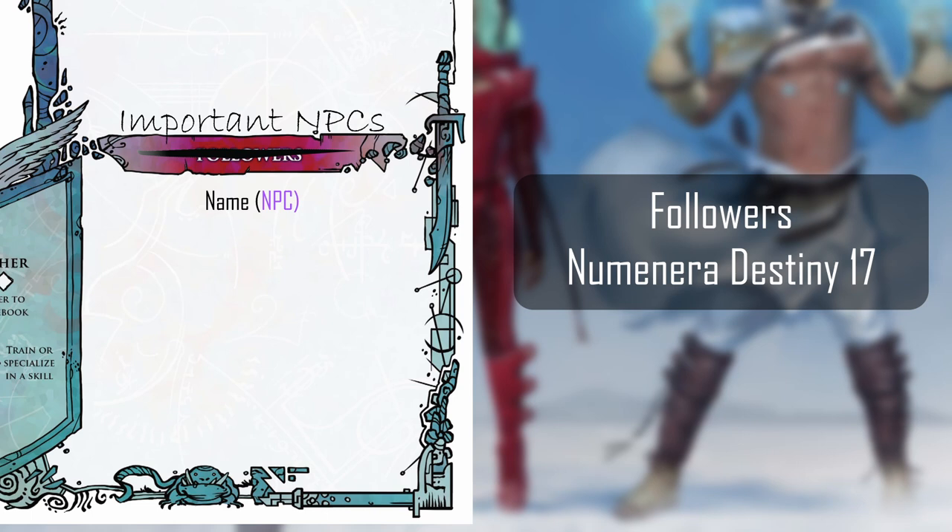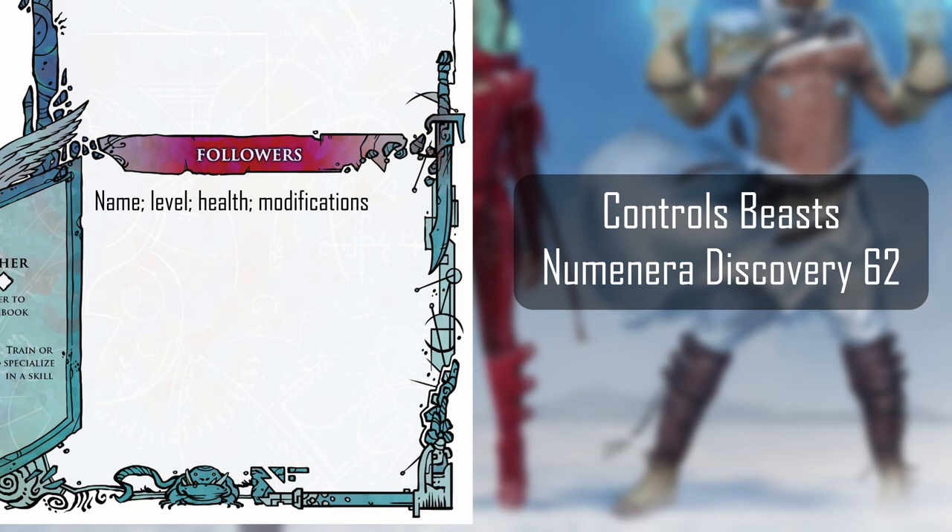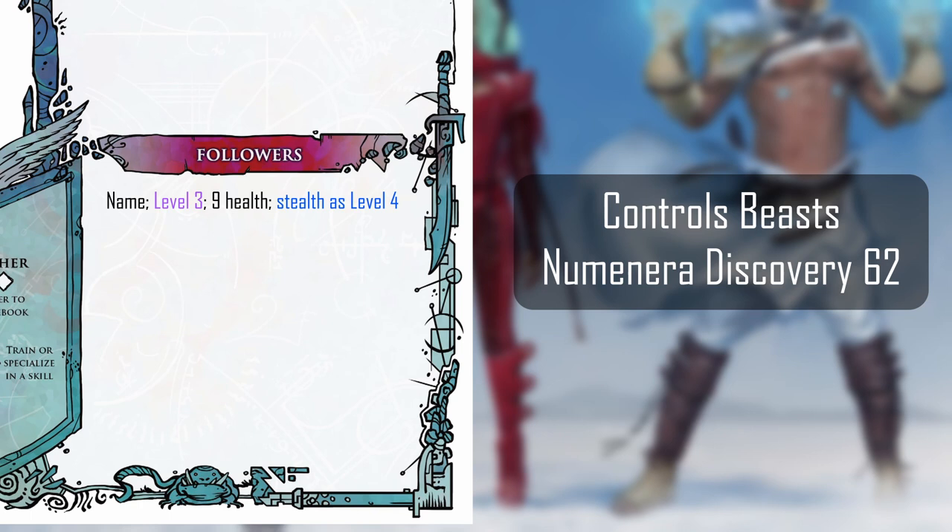The followers section is also a great space for characters who have companions, such as those with the Controls Beasts focus. For scenarios like this, as well as followers, you can list their name, followed by their level, how much health they have, how much armor they have if any, and whether there are modifications — such as a companion who may be a level 3 creature but functions at level 4 for stealth tasks, as an example. There's no need for a companion stat block or extra sheet unless that's what you want. Here, you can quickly communicate all of the mechanical information the game will use in a short sentence.